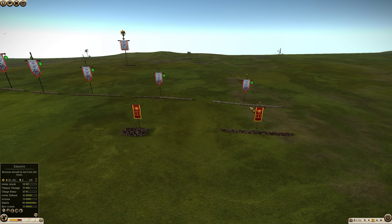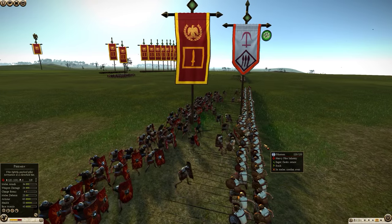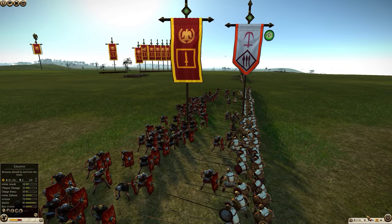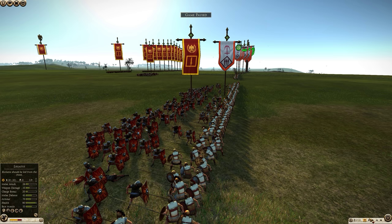If going up against pikes that are two ranks deep with legionaries going in three ranks deep, the pikes are initially going to be able to hold off some of the legionaries, but then the legionaries are going to be able to push through because there are only two pikes fighting frontally. Since the melee attack of the standard pikemen isn't great, they're going to be missing a lot against the legionary cohorts, and then the legionary cohorts are going to be able to push through.